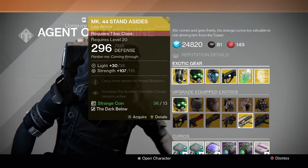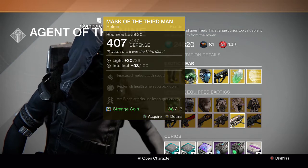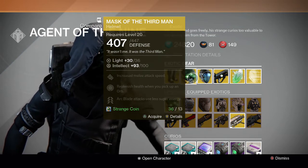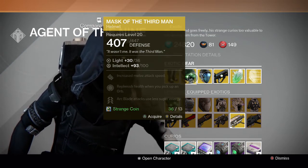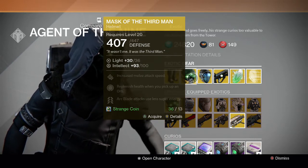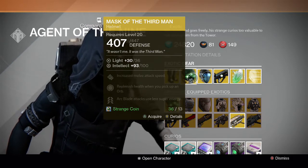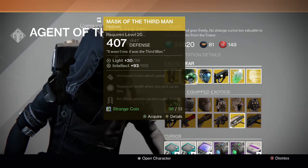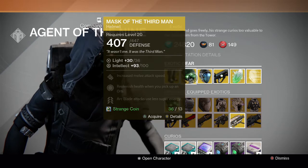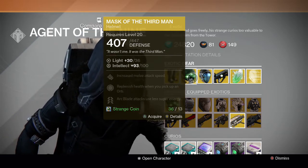For the Hunter, we have the Mask of the Third Man. It increases melee attack speed, replenishes health when you pick up an orb, and Arc Blade attacks use less super energy. Very good helmet for the Hunter — I love using this for Blade Dancer and in the Crota's End hard mode raid. Really good, I recommend it 100%, you should go pick it up.